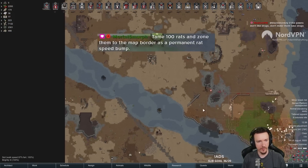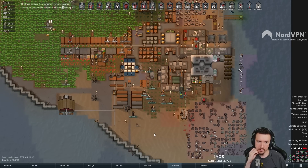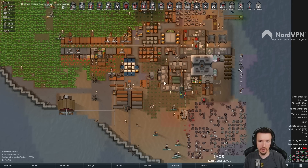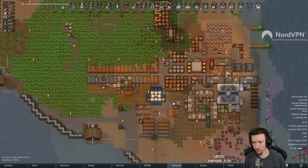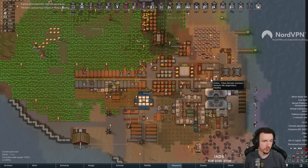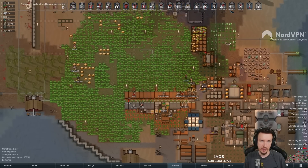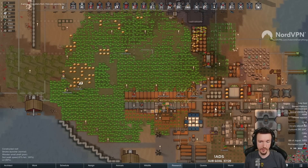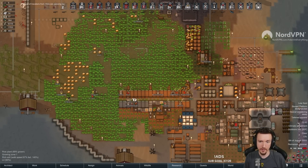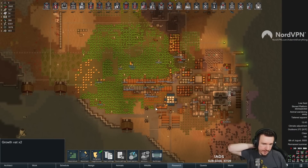You could tame 100 rats and zone them at the map border for a permanent rat speed bump - yeah, that too. The downside of having all these vat-grown soldiers is when they die, a lot of them are related to everyone. We have so many people at minus 20 right now, and a lot of people with catharsis because of all the breakdowns. As soon as catharsis starts running out we might end up having a wave of breakdowns again.